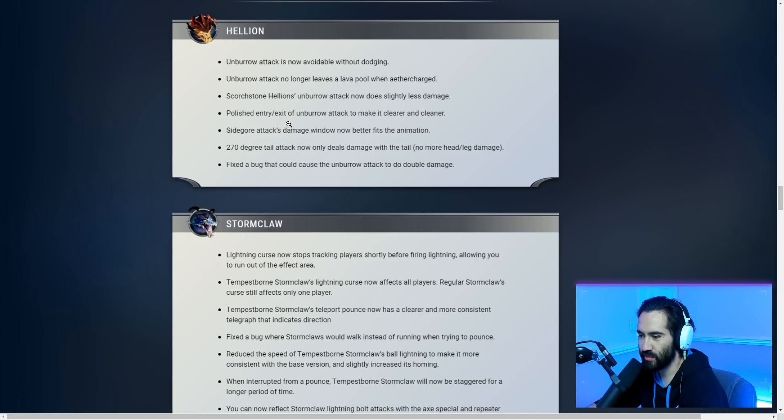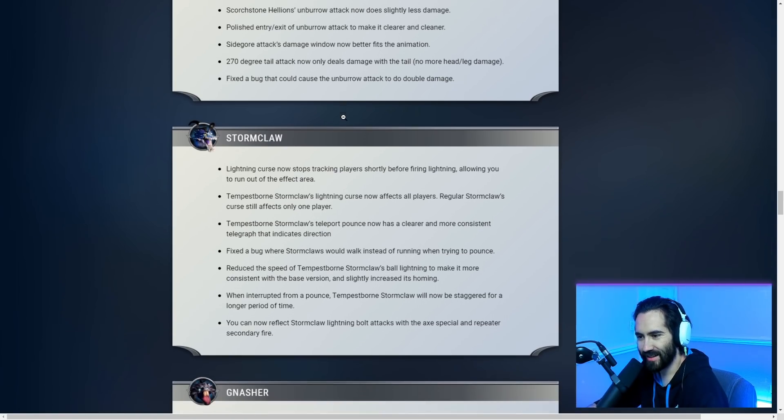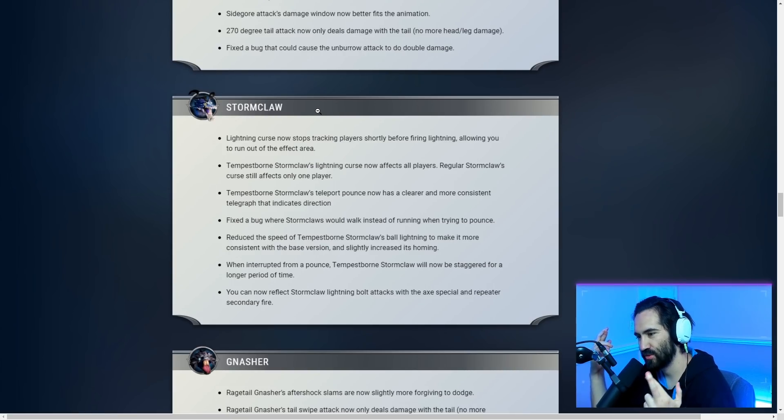Fixed a bug that caused the unburrow attack to do double damage. Stormclaw: Lightning Curse now stops tracking players shortly before firing, allowing you to run out of the area. Tempest Born Stormclaw's Lightning Curse now affects all players again. Teleport Pounce now has a clearer and more consistent telegraph indicating direction. Fixed a bug where Stormclaw would walk instead of run when trying to pounce. Reduced the speed of Tempest Born Stormclaw's ball lightning to be more consistent with the base version, and slightly increased its homing. When interrupted from a pounce, Tempest Born will now be staggered for a longer period.